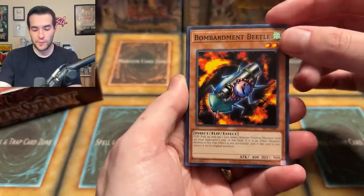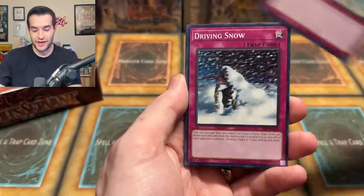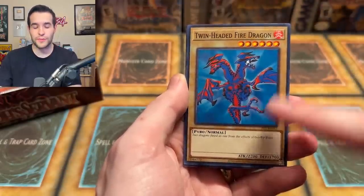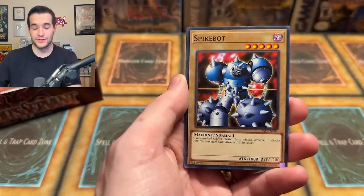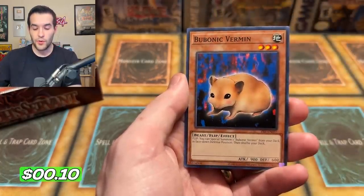Twin-Headed Fire Dragon — an awesome-looking card. This used to be one of my favorite cards back in the day, I just thought it looked really cool. Not that it was good — it's a one tribute 2200 — but summon skills a little better. Spike Bot, Prohibition — a great rare — and Bubonic Vermin. Nobody likes those vermin. Next pack, Pharaoh's Servant Legacy Week day three — can you pick it up a little bit?